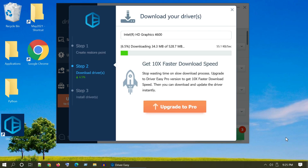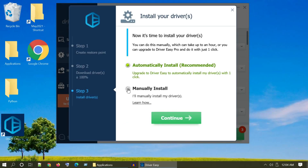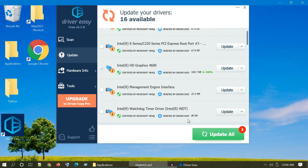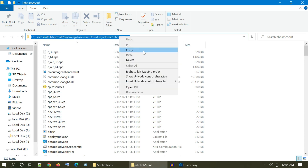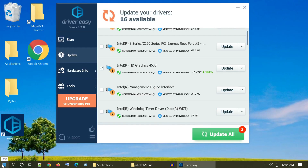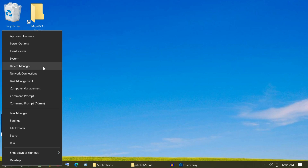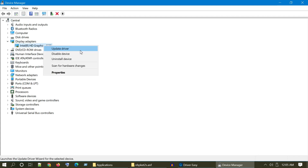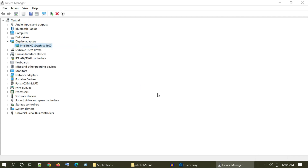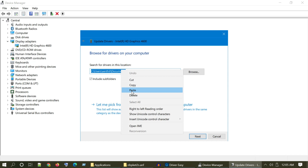This download takes more time so please be patient. Once done, select manually install and then continue. A window will pop up — please remember to copy the complete path shown. Now go to Device Manager and right-click on your graphics driver, then select Update.